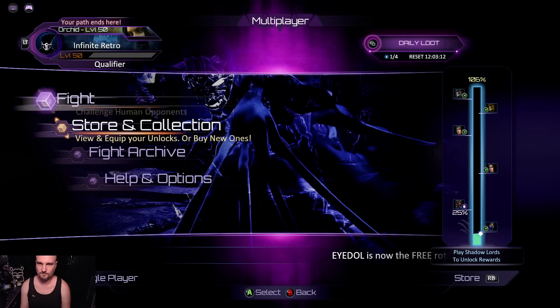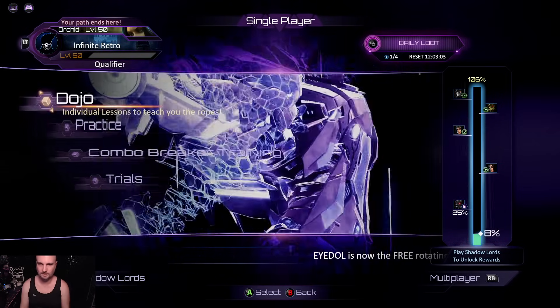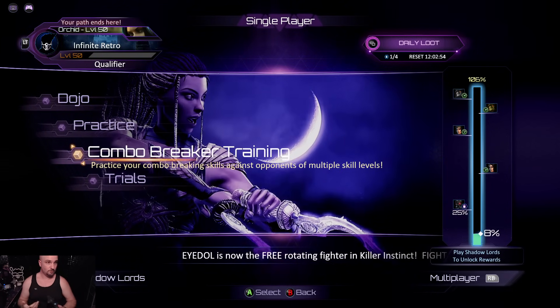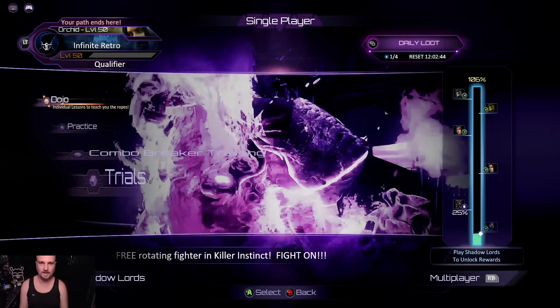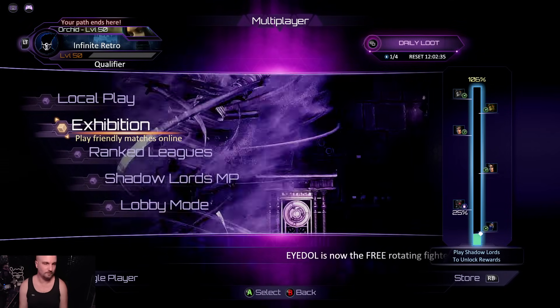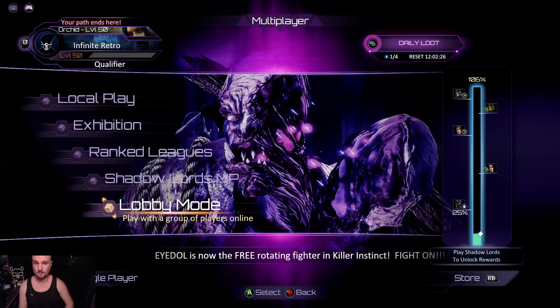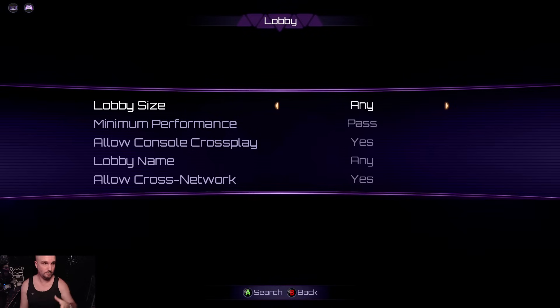There's also a practice mode and individual lessons under the Dojo - combo breaker training gets you used to doing it, which is probably what I should be doing. In multiplayer, you've got local play for offline, exhibition matches, casual, ranked, Shadow Lords multiplayer where you bring your team with consumables, and a lobby mode. The casual modes are cross-play, but the ranked mode is only within the Steam network.